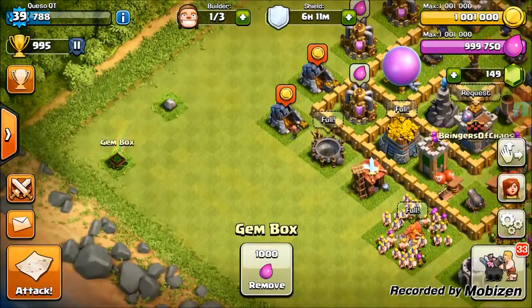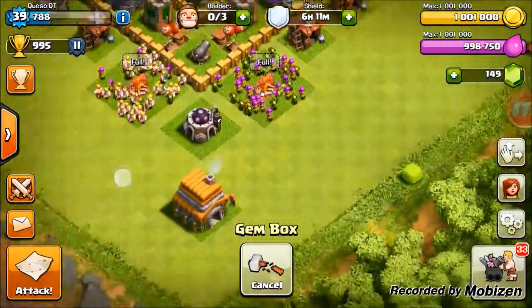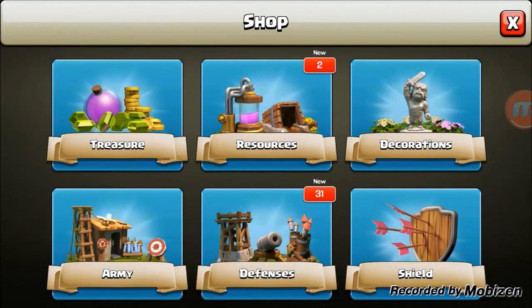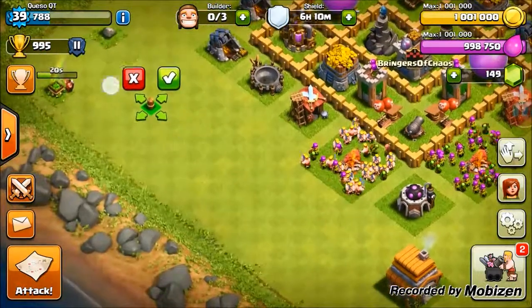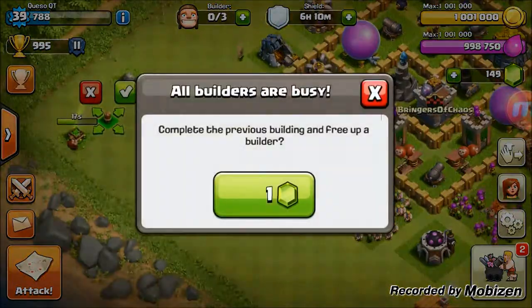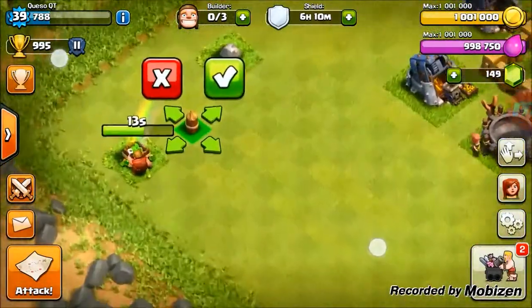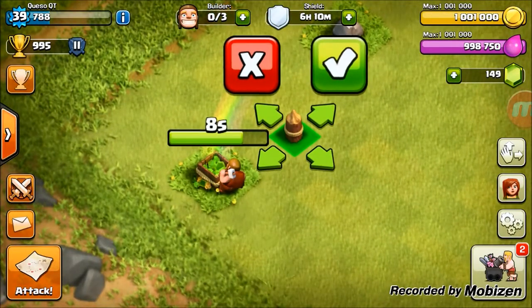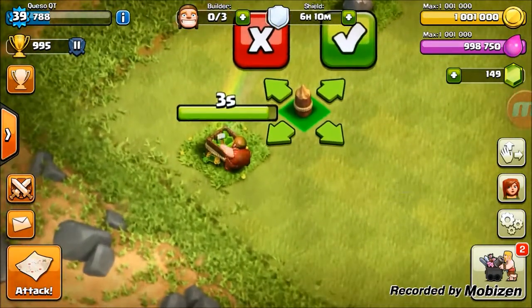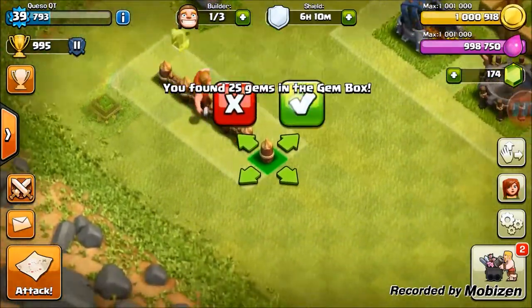We got a gem box, that's awesome! But we're gonna run through and buy my favorite things in this game - the walls. We get new walls to level up, so that's awesome. All our builders are busy - come on, hurry up with the gem box, I want to buy walls. Let's go! Come on, and he's done - let's buy all our new walls!